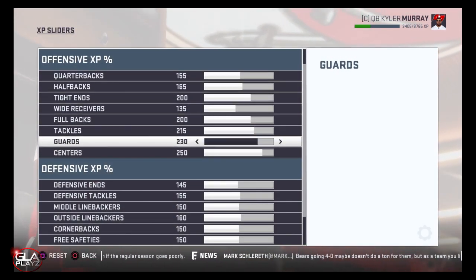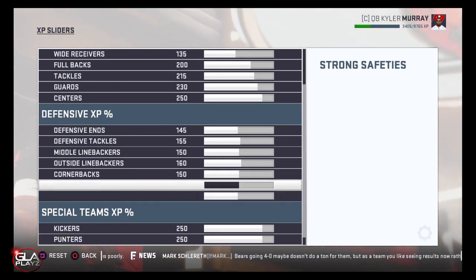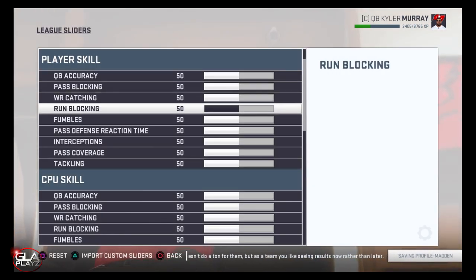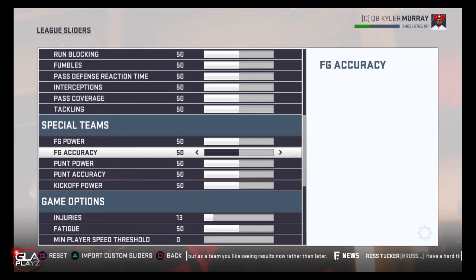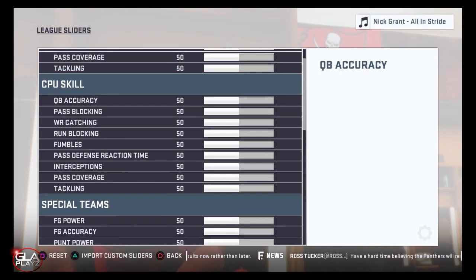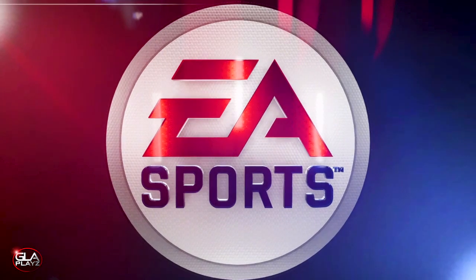Here we have the XP sliders I'm going to be using for this mode. I feel like these ones give my players a really good sense of progression — they end up progressing really well compared to default. For the actual difficulty I'm going to have default regular sliders. The only thing I'm changing is the minimum speed threshold to zero, so fast players are fast and slow ones are slow. I also turned injury down a little bit because the high injury setting caused way more injuries than needed.